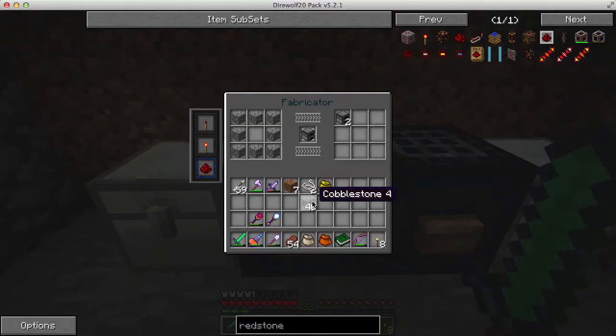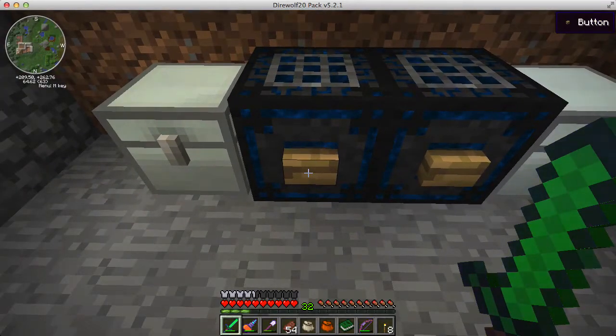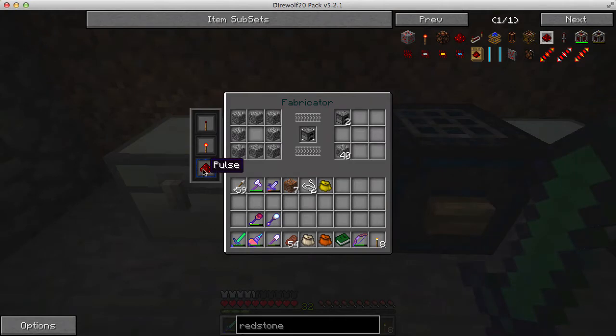It'll also use items that are right here. In fact, if I take this cobble in my inventory and place it over here, it's going to automatically make as many furnaces as it can. I have this button here — the default would make as many as it could, but right now I have it set to pulse. It can be controlled by a redstone signal.